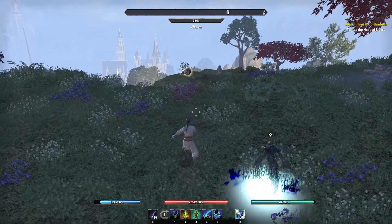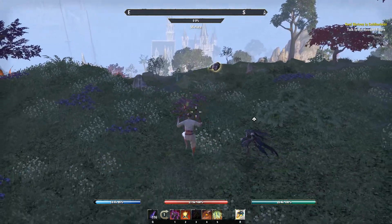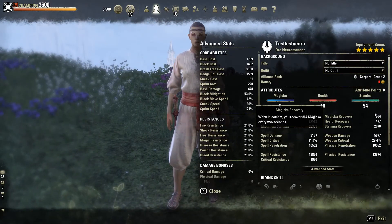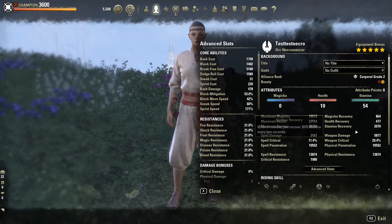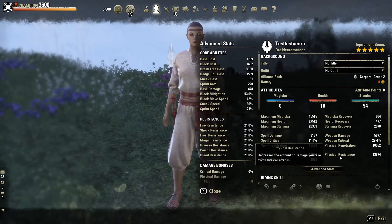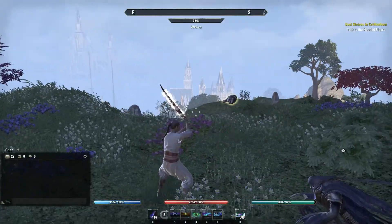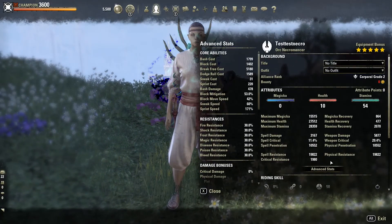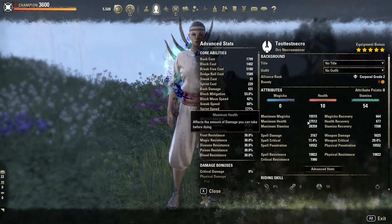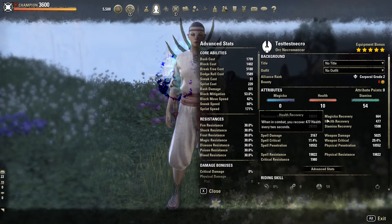This is my stamina AOE necromancer build for Blackwood. Let's get right into our stats: 2100 stamina recovery, 800 magic recovery, 500 health recovery, 6k weapon damage, 29% crit, 10.5k pen, 20k resistances, 2k crit resist, 28.5k stamina, 27.5k health, 15k magicka.